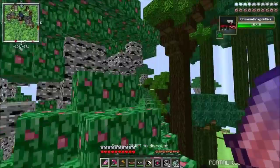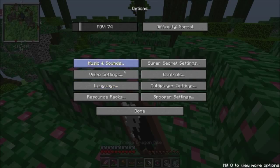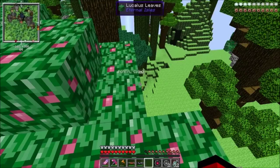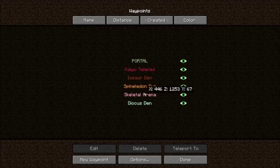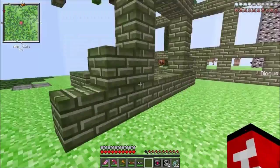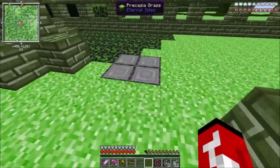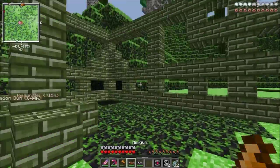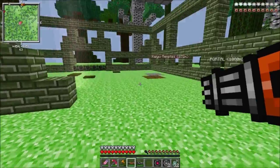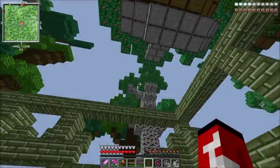We're just gonna hop on one of these guys so we're off the ground. We're heading to the Skeletal Arena. We need to sort of close up the area so mobs don't pop out of nowhere. What the hell — oh, I got the night vision. Okay, I understand. Let's get this out of here.